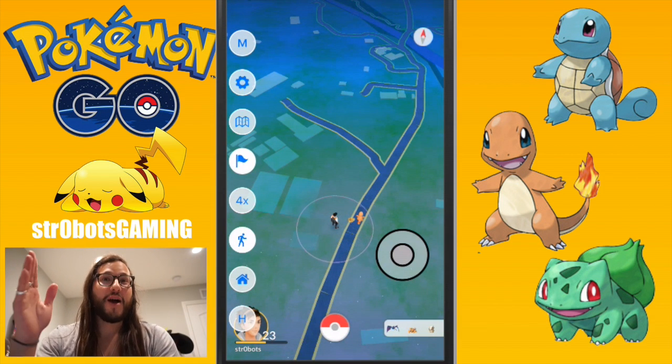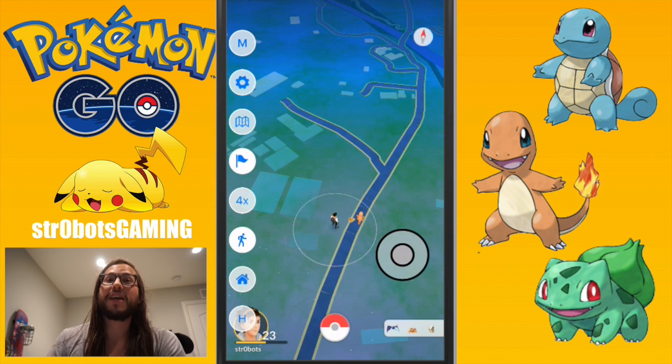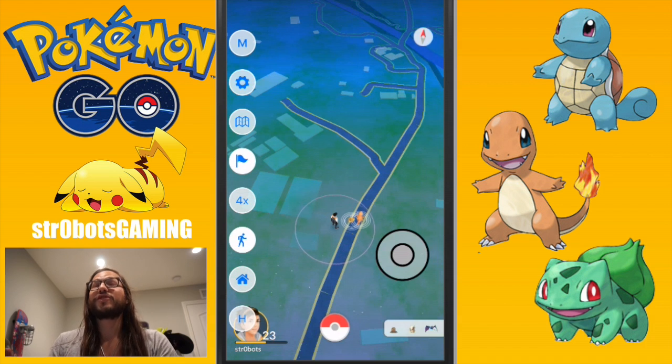Hey guys, it's Michael here. If you're using the old cracked version of the app for the tap-to-walk or any of that stuff, you'll notice with the 1.1 update — I believe 1.1.1 — it's already gone. It won't even open; it'll just crash. So I wanted to make an updated video on how to get an even better version. This version is so much better than the other one — it has so many features and it's so much easier to get.